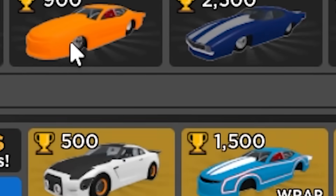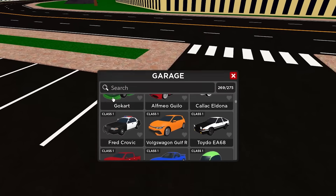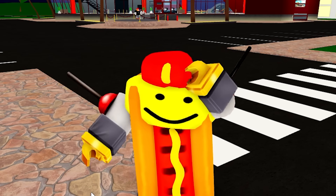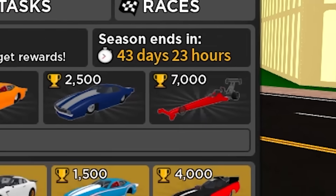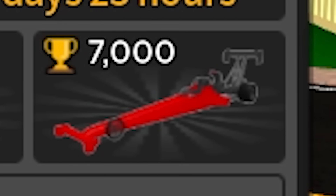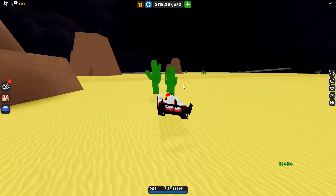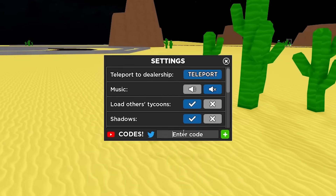For the season pass: 500 trophies gets you the drag GTR, the R35 GTR. For 1500 trophies you get a wrap for the block-of-cheese car. For 4000 trophies - I was a bit confused because it's actually called 'Funny Car,' which is apparently what it's called in real life. And last but not least, for 7000 trophies in the free pass you get this really sick-looking drag car, which is sort of the grand prize for this season.